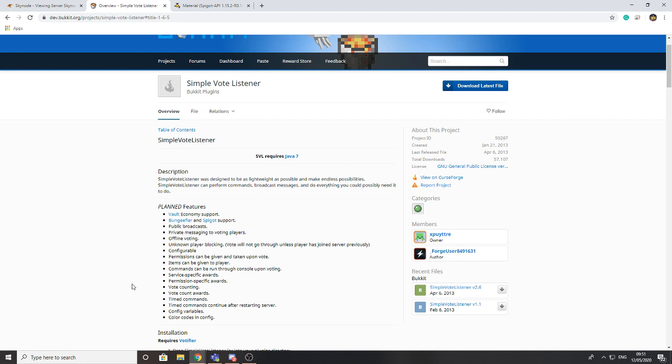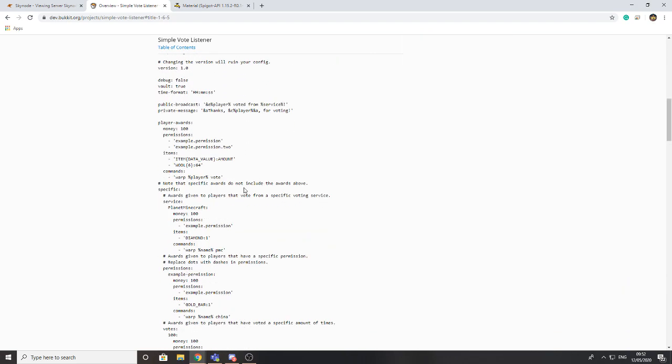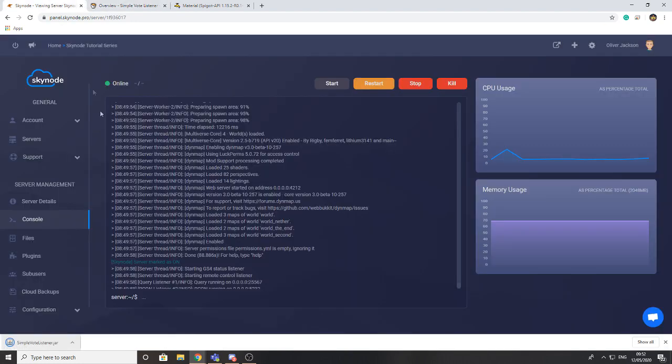There are plenty of plugins like this — there's one called Give Anything Listener as well — but Simple Vote Listener is the one I'm going to be using today. It's a very easy to configure plugin, as you can see in the config file, with lots of comments to help you. We're going to go ahead and download the plugin, upload it into our plugins folder, and then restart the server.